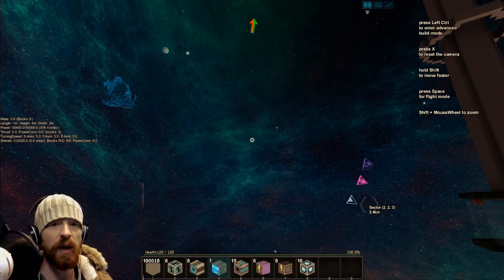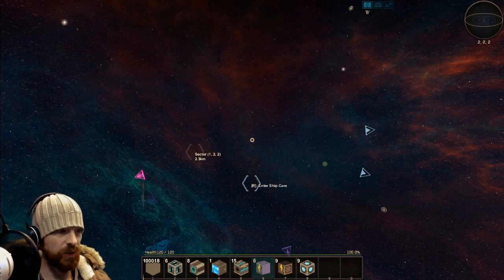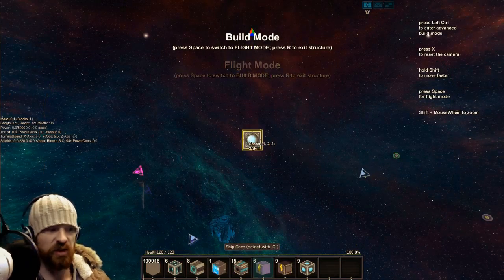This hasn't been fully finished — the rails don't have movement yet, but I can show you a few things. So you press X to give yourself a core, press R to go into the core, and then press space to get into build mode.